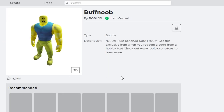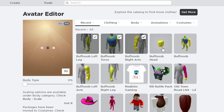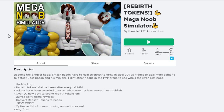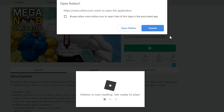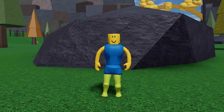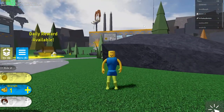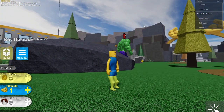Let's go view the item now — and here it is, voila! Wow, this thing looks amazing. Let's go ahead and equip it to my avatar. We got the whole buff noob set going on. Now let's go ahead and join Mega Noob Simulator, which is where this meme was originally created by Thunder1222 Productions. Let's see how it actually looks in game. Oh, that clearly does not look like the giant buff noob I was supposed to be.